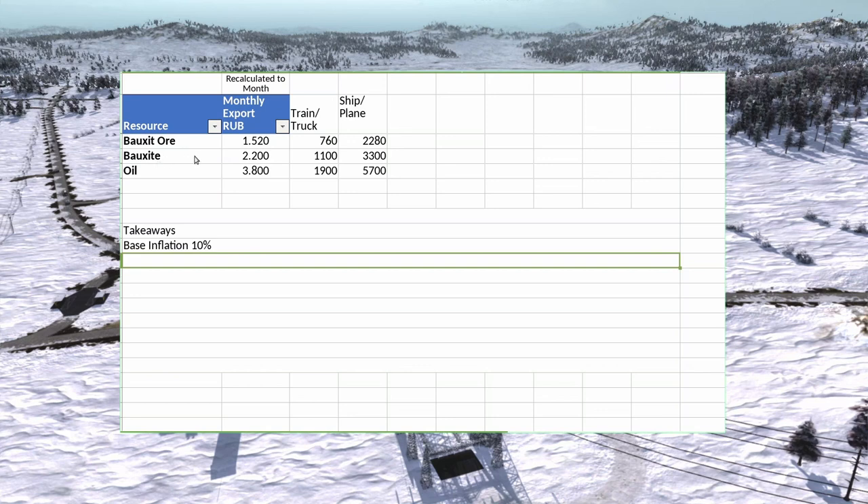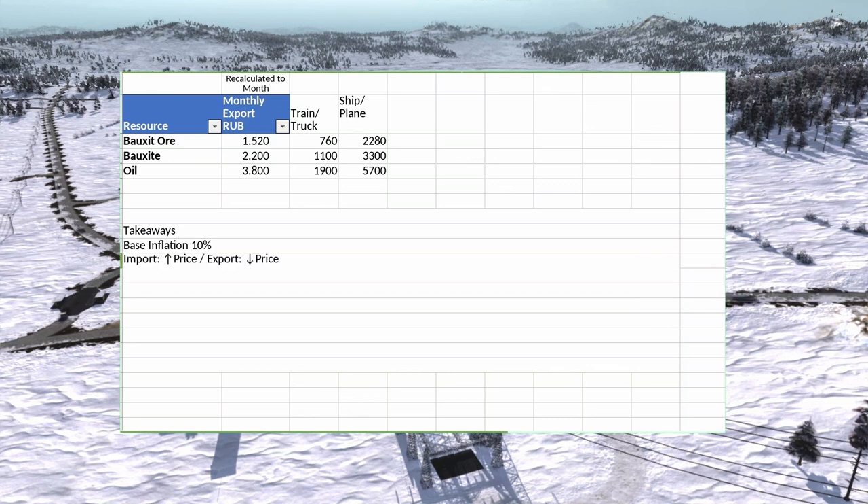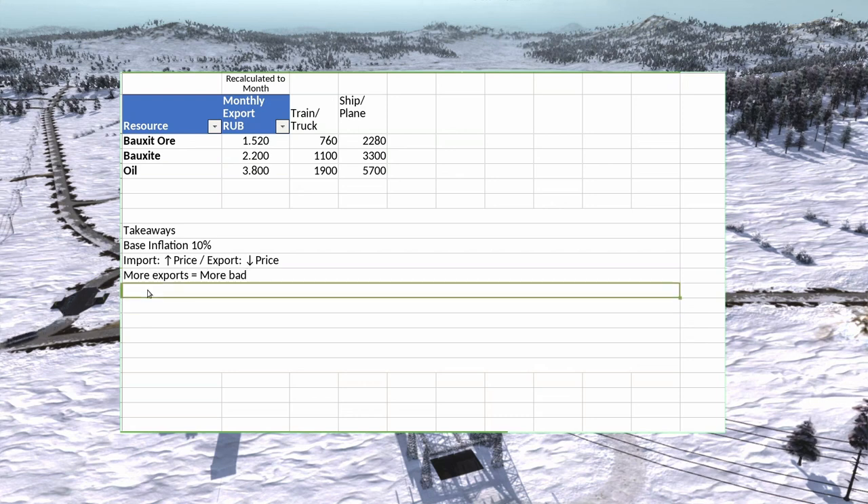Takeaway one: the game has a base inflation of 10 percent - everything becomes 10 percent more costly per year. If you buy one ton of food for 100 rubles, next year it will cost 110; one ton of steel at 400 rubles will cost 450 the next year, nearly 500 the year after, if you do nothing. Takeaway two: if you import, prices go up; if you export, prices go down. Takeaway three: more export is more bad. If you specialize on one product and export massively out of it, you will not be happy - the game does not like it.